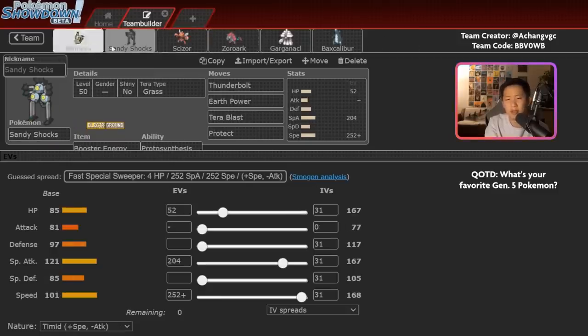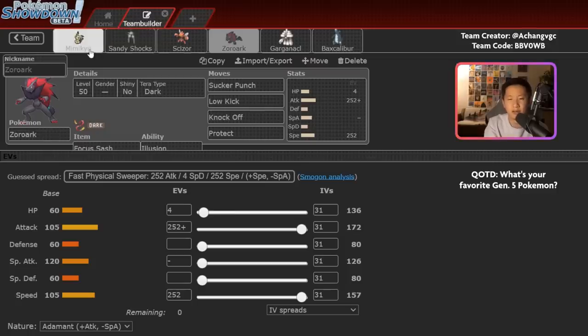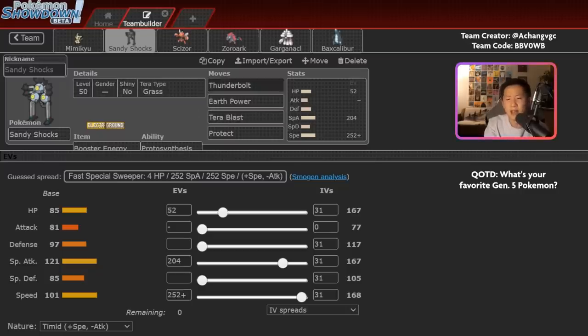Zoroark synergizes really nicely with Sandy Shocks and Mimikyu as leads because you just put on a lot of offensive pressure immediately. This team doesn't really have speed control, but Sandy Shocks has Booster Energy so it'll be really fast. Mimikyu has Disguise, so it's hard to knock out both Mimikyu and Zoroark quickly. Sandy Shocks is a Grass Tera with Tera Blast; otherwise it's Thunderbolt and Earth Power with Booster Energy — pretty standard. Grass Tera is valuable for ignoring Amoonguss and Brute Bonnet's Spore and Rage Powder, protecting against ground-type attacks, and one-shotting Gholdengo with Tera Blast. Zoroark and Sandy Shocks make a really strong lead duo.